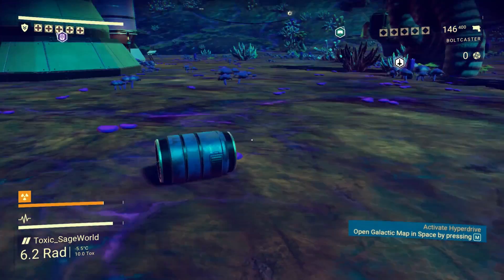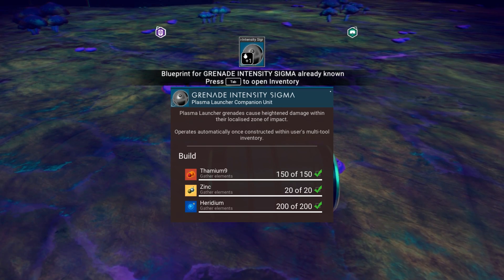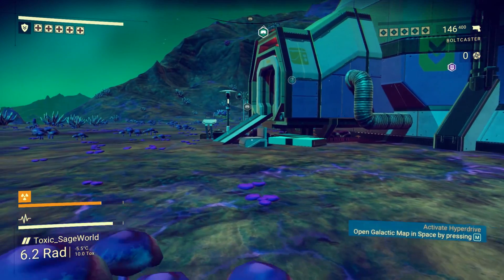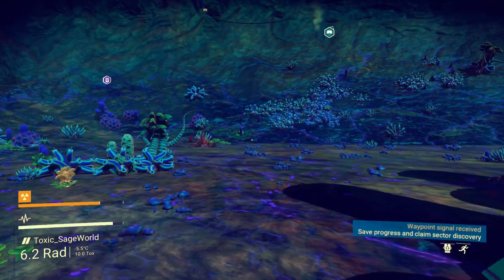I've been having a lot of fun blasting them. Unfortunately, almost every blueprint I get now says 'blueprint for grenade intensity sigma — already known!' It's so stupid that they do that. You'd think it would just say 'already known, have some credits' — just give me units, something super simple. But yeah, I've been doing a lot of exploring.